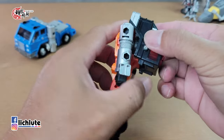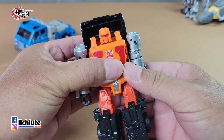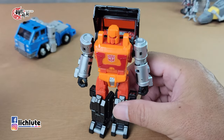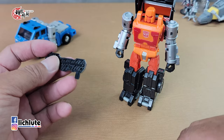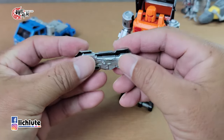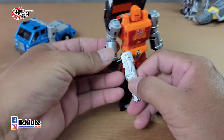Okay, this one — the face is behind initially, and you pull it to a particular angle like this. This is a normal car-to-robot transformation. On the two sides of the car, we can combine them together. This forms a big gun.